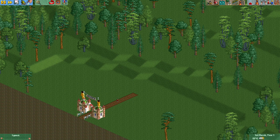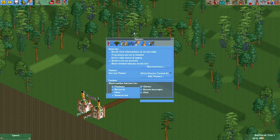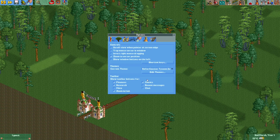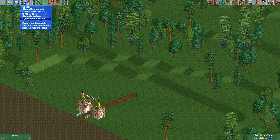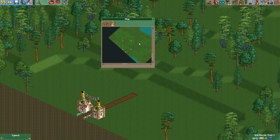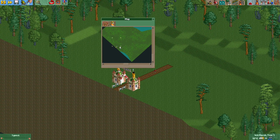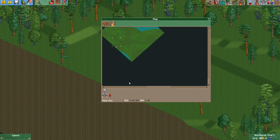In OpenRCT2 you can also edit your scenario while playing it. For that you need to go into the cheat menu. If the cheat menu is not visible, go to Options under the cogwheel icon, find 'Show toolbar buttons for' and enable Cheats — then you'll see a golden shovel icon for cheats. Right now there are no map editing options, but if we enable sandbox mode that gives us the tools to edit the map.